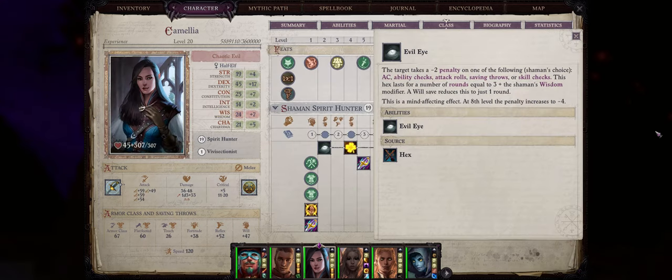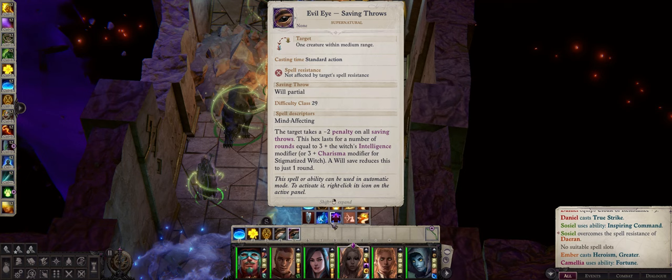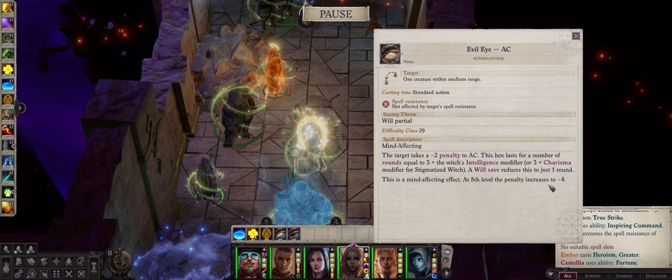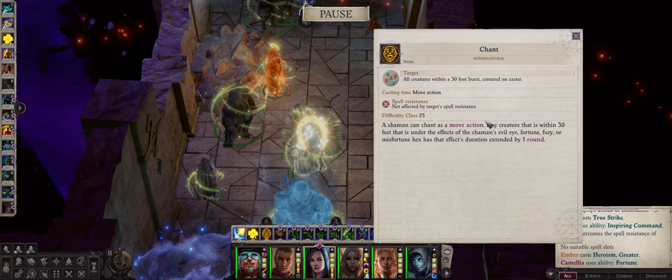Now let's talk about the other good hexes too. You probably already know evil eye from my Camellia and Amber build videos — evil eye is a crazy powerful hex. At early levels it inflicts the enemy with a minus 2 penalty to basically either armor class, attack rolls, or saving throws, with armor class and saving throw being the best options. At level 8 this penalty actually doubles to minus 4, which is very significant. The best part is a saving throw will only reduce it to a single round, so the enemy will still be hit with the full effect, just with lower duration. Just like fortune and protective luck, you can extend evil eye with cackle or chant, but because this is cast on your enemy you have to do it during battle. Even then, both chant and cackle only cost a move action, so you can cast them once, use a move action to extend the duration, and keep attacking or casting spells with your standard action.